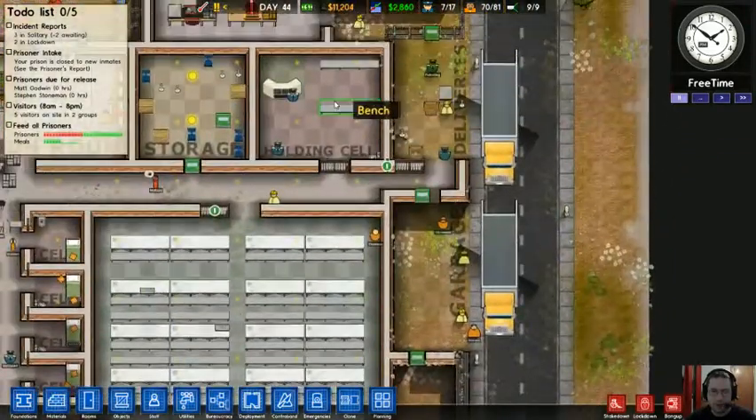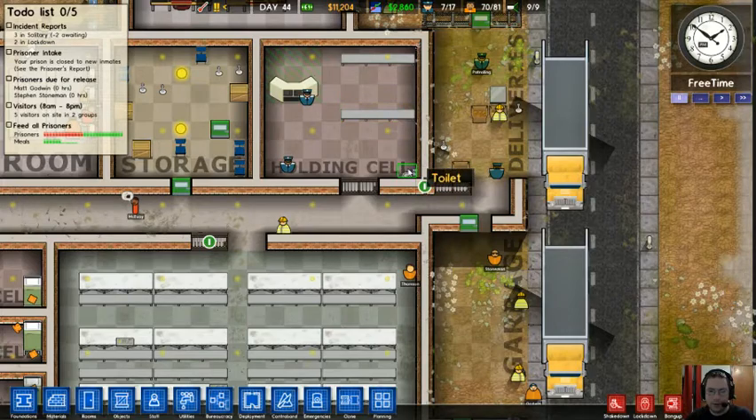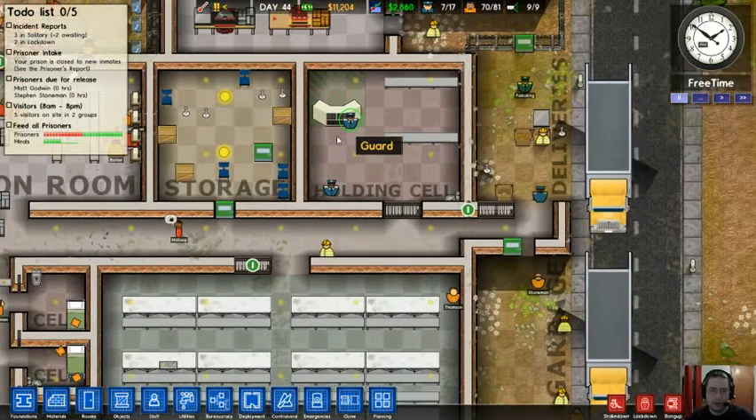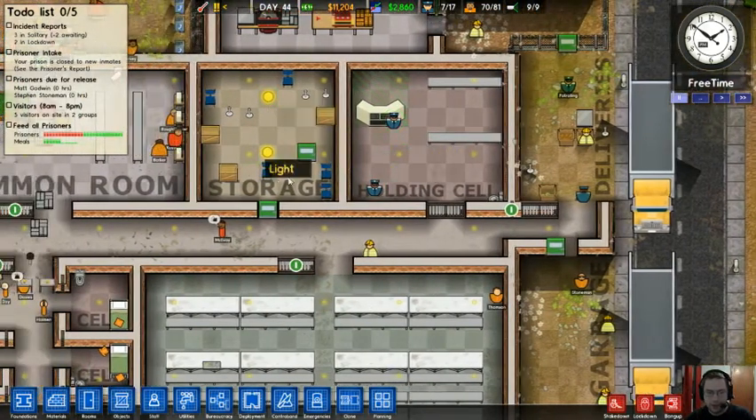The first thing you come in here and see is a holding cell. This is where your overflow of prisoners go — requires a bench and a toilet, and that's it. I have this in case I accidentally get too many prisoners or have a few jail cells that go bad.